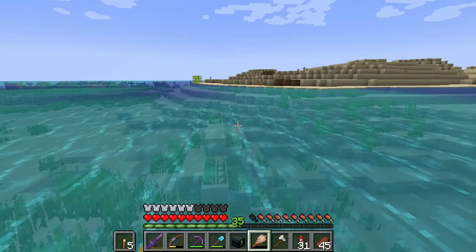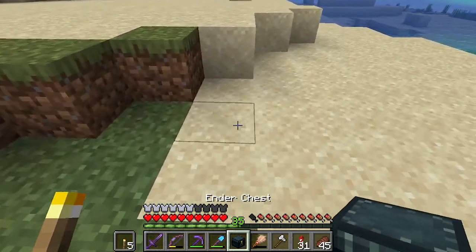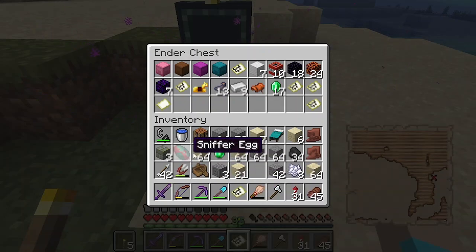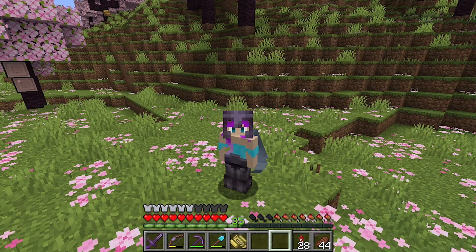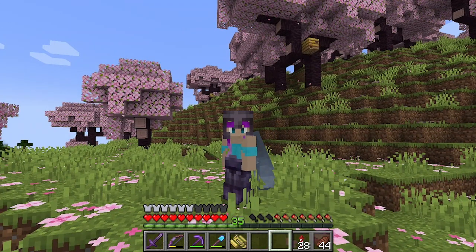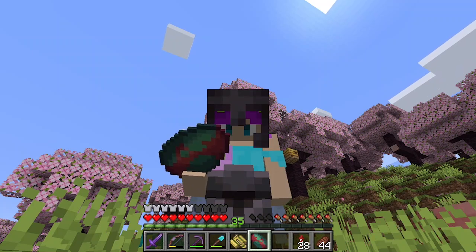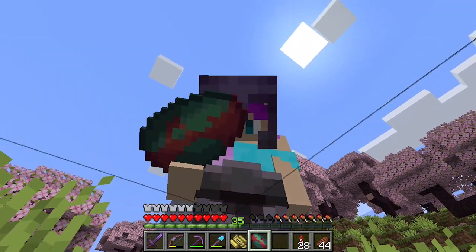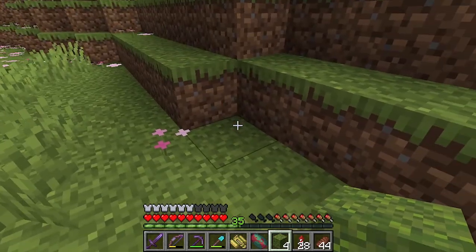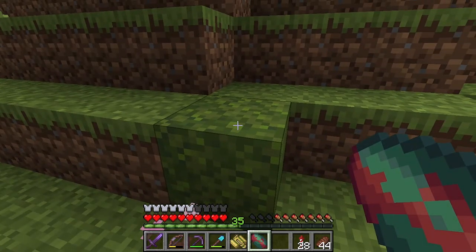I'm going to go ahead and finish because I've been doing a north to south scouting of this area. I realized there was a little bit beyond it that I hadn't noticed the first time through. Look at that sniffer egg. I expected it to look different. I decided to come back to this beautiful, beautiful, beautiful cherry grove, and this is where we're going to hatch our sniffer. I read on the wiki that they hatch twice as fast if they're on a moss block. So we're going to try that, and I think we can go ahead and set down our sniffer egg. Oh my gosh, the thing is huge! I was not expecting this.